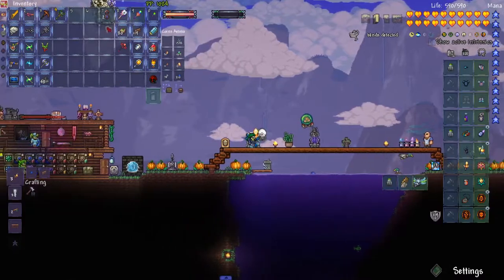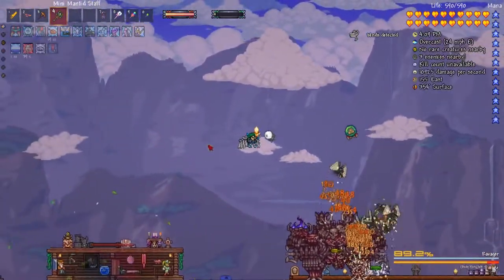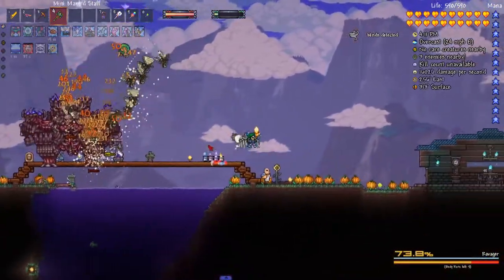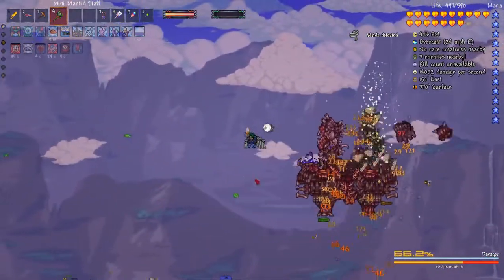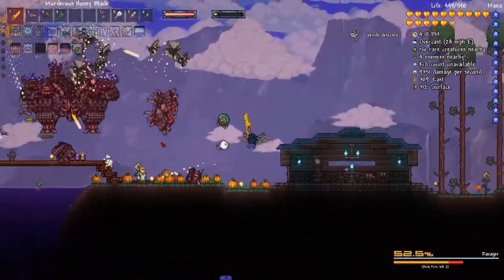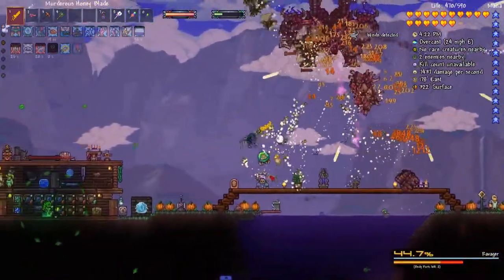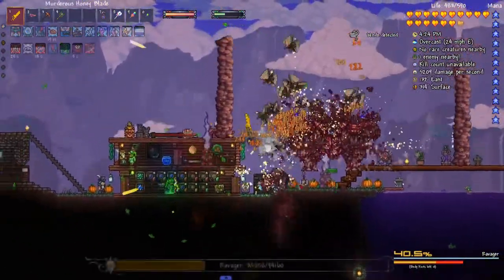Bring some chai tea to keep the other spawns down - not like I have a huge problem with spawns around my base because of all the NPCs. The mantis do have a limited aggro range unfortunately.